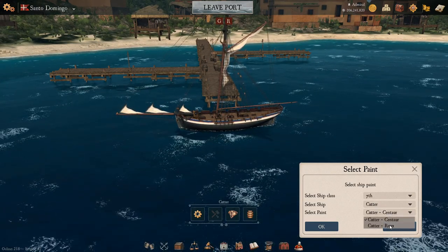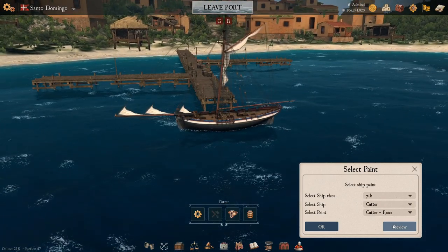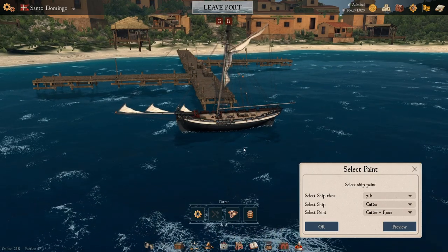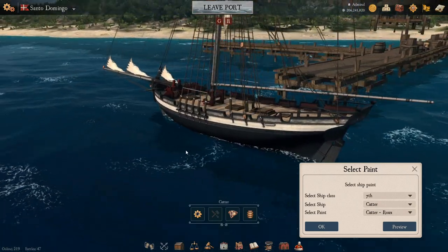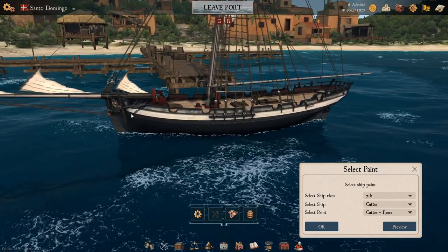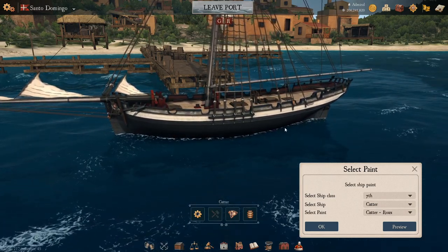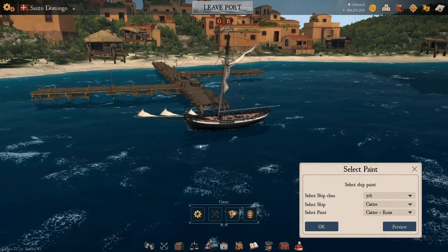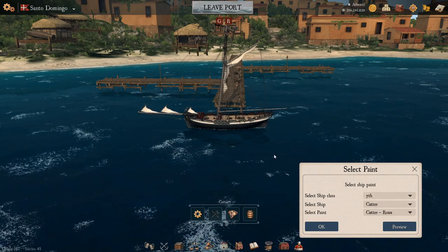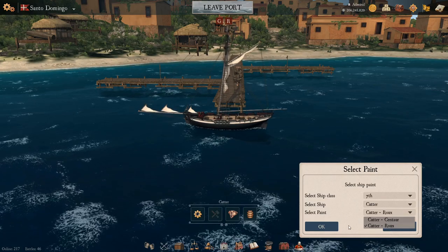Next up on the list — there are only two for the cutter — is the Whoosh, or however it's pronounced. I may butcher a name or two during this series, just be warned. It's mainly a black color, same lines as before but with different shading — going from all black to very dark grayish-white and then off-gray. Still a very cool looking little ship, not that you'll be using it that much, but it's good to have the option. So only two options available for the cutter.